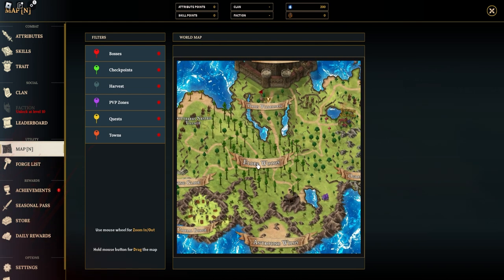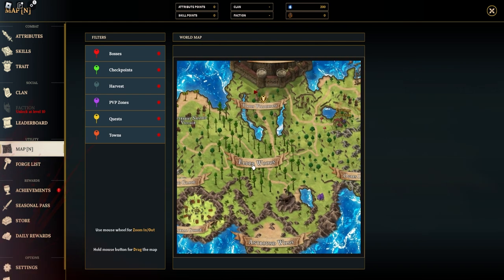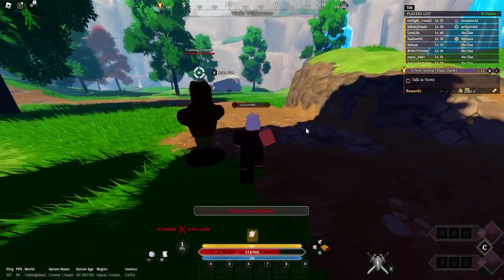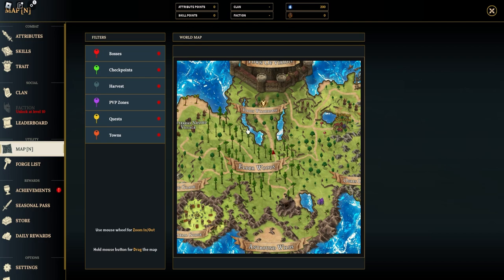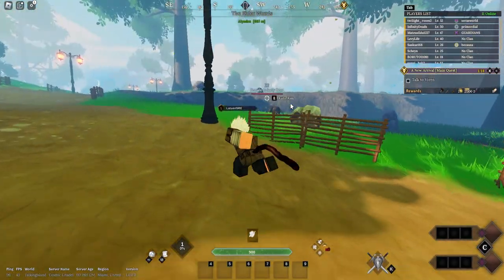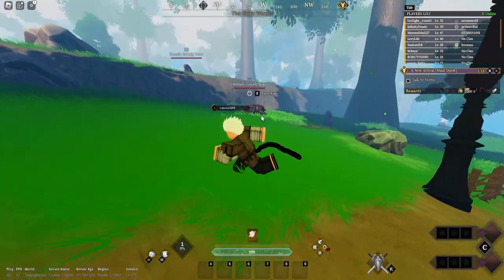If you go to the Elderwoods, there are grizzlies and you can get animal fur there. The Elderwoods is below Fearless Wilderness. Make sure to go to the Elderwoods, and as you can see there are all kinds of grizzlies.